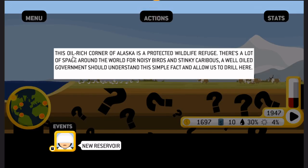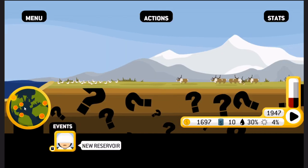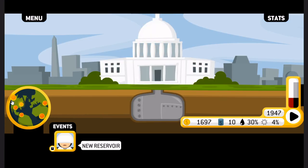This oil-rich corner of Alaska is a protected wildlife refuge. There's a lot of space around the world for noisy birds and stinky caribous. A well-oiled government should understand this simple fact and allow us to drill here. Once we start taking care of politics essentially, we will be able to drill in Alaska.